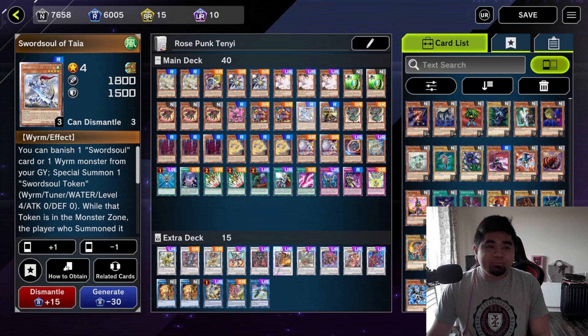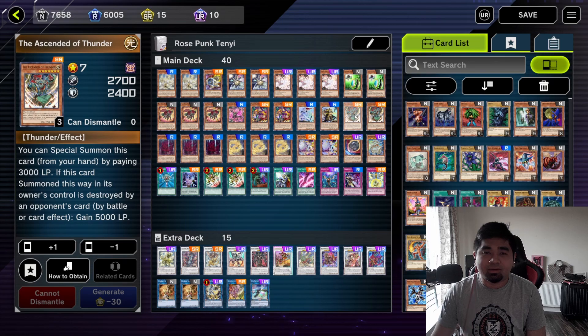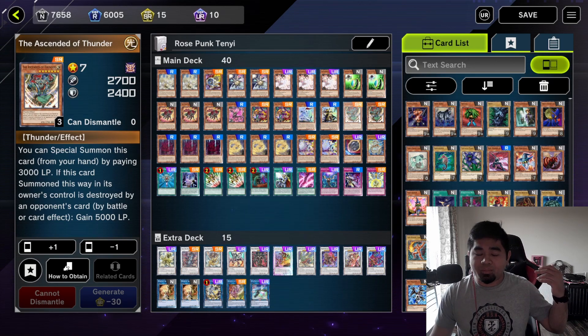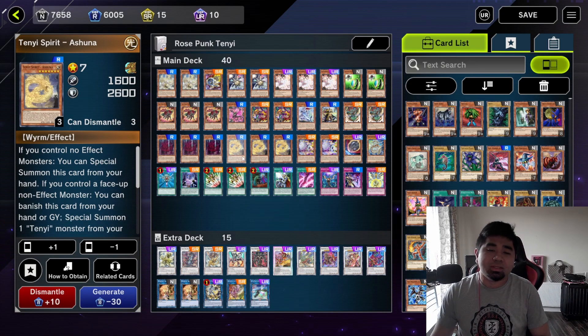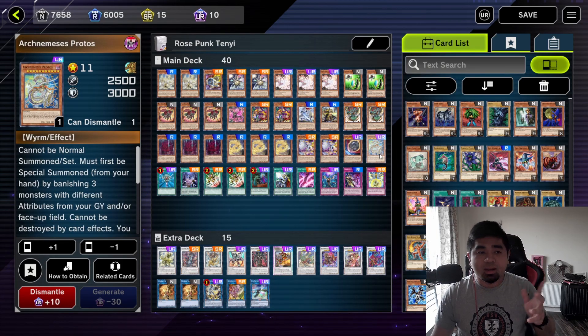Next we have Swordsoul Taia and Swordsoul Long Yawn — basic combo pieces for a Swordsoul deck. Here is one tech card used for this deck: Ascended of Thunder. By paying 2000 life points you can special summon this card from your hand. Its only purpose is to special summon to the field and immediately summon Baron the Floor or any Level 10 monster. Next up, three copies of Vishuda, three copies of Ashuna, two copies of Foxy Tune to search Zenmaines, one copy of Nibiru the Primal Being, and Arch Nemesis Protos — Protos is pretty good to have on the field.